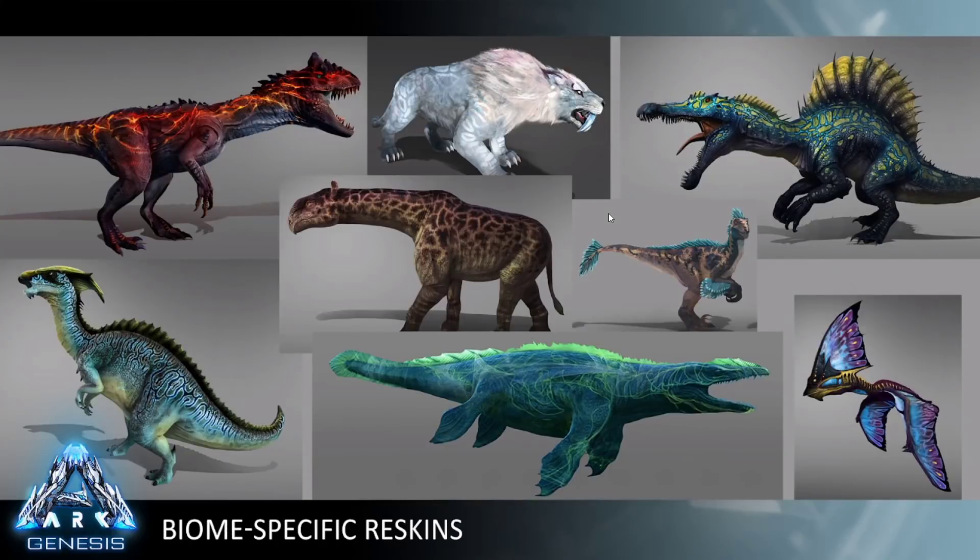Next we have our biome-specific reskins. We're only announcing a few right now, but we have the volcanic allosaurus, the snow saber, the bog spino, the bog paraceratherium, the bog raptor, the bog parasaur, the ocean mosasaur, and the bog tapiara. Those are just a very few of our biome-specific variants. With Genesis we're going to be doing quite a few biome-specific creature reworks — mostly just a retexture giving them a new fresh look, but something to freshen up the environment, make it look much more natural, and make it the alien environment that it really is.